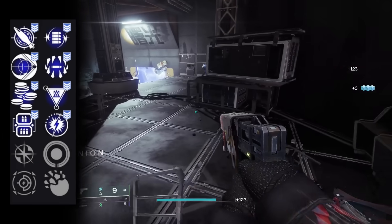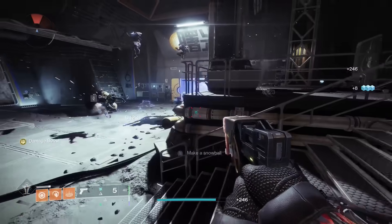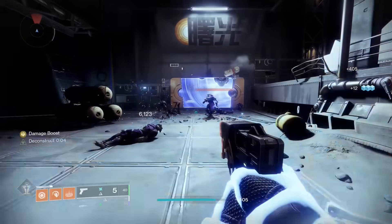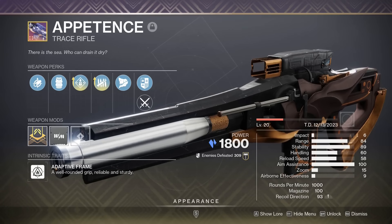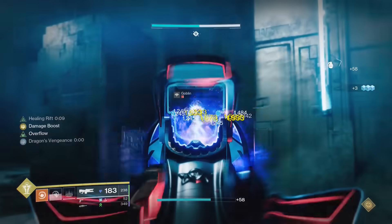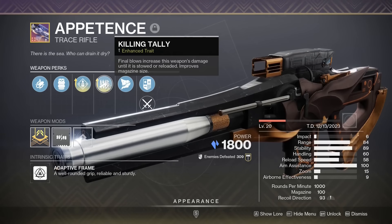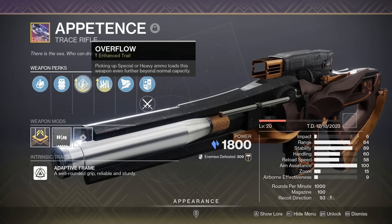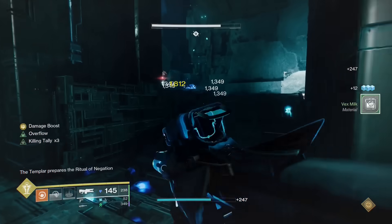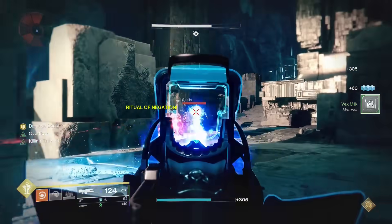It also gets Vault Shot for some crazy add clear, and Lead from Gold so you can run double specials and always have ammo. And if you are using double specials, a weapon you can run with this is Appotence. This is one of only 2 legendary trace rifles in the kinetic slot, and man is it good. It gets Killing Tally for a 30% damage buff after 3 kills, and you can pair that with Overflow to not only double the magazine size, but also keep Killing Tally 100% of the time since you never have to reload.